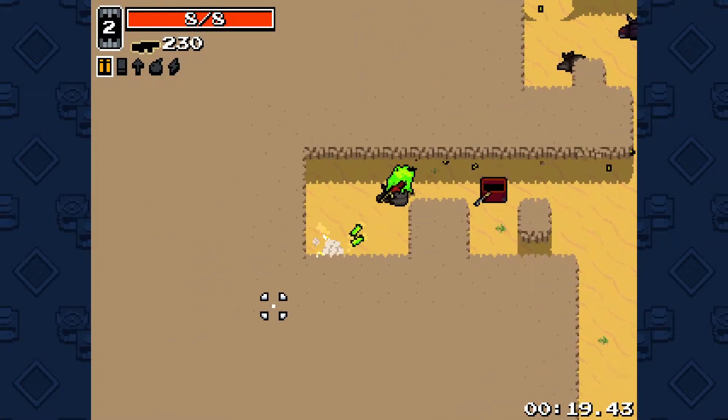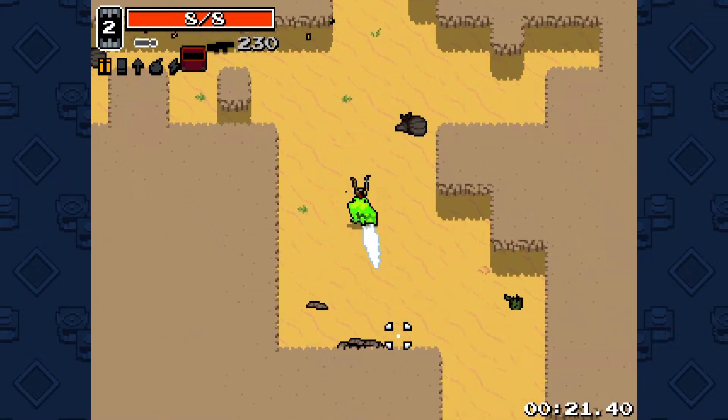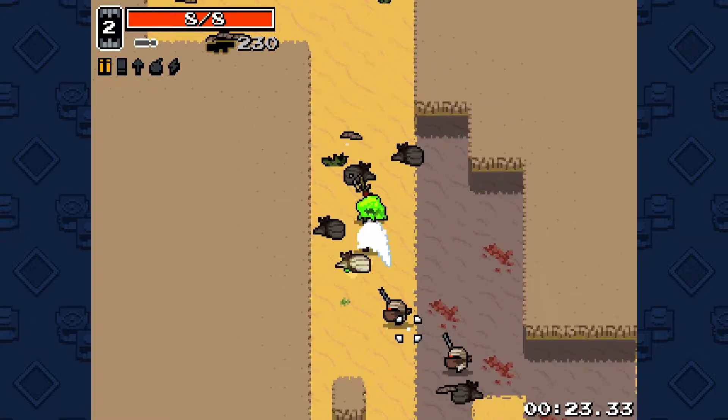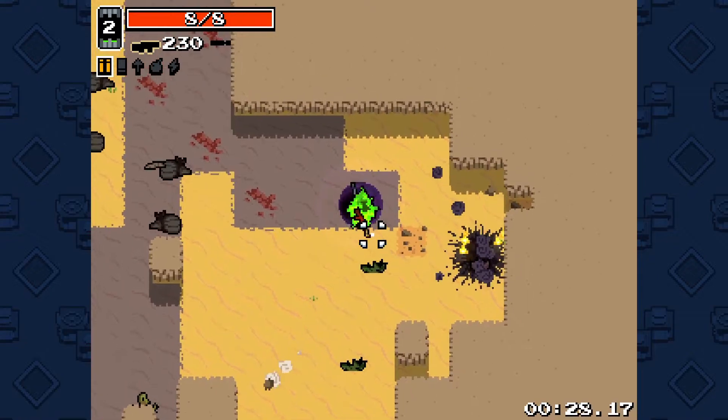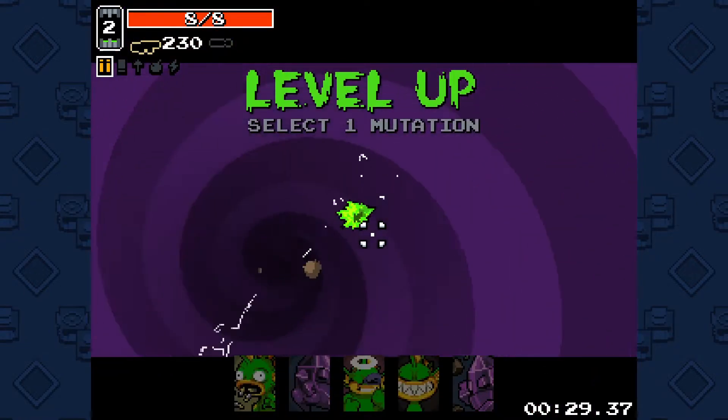We're gonna be able to see Horror's passive pretty much immediately. Screwdriver's not that good, but I'm gonna do this anyway. Horror's passive is that instead of four mutations, they get a choice of five.